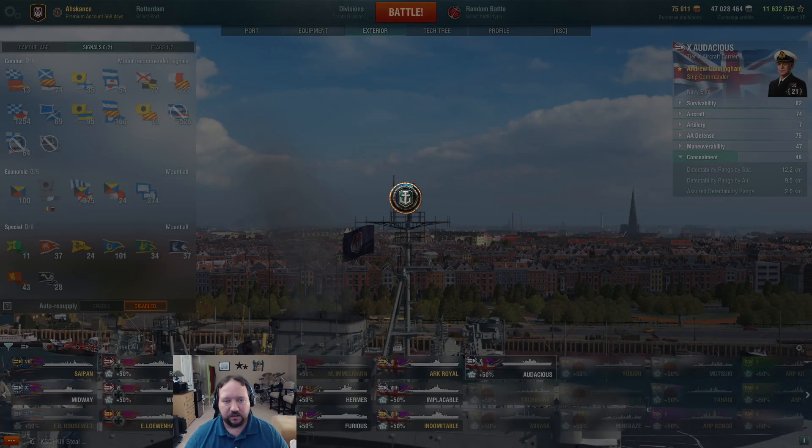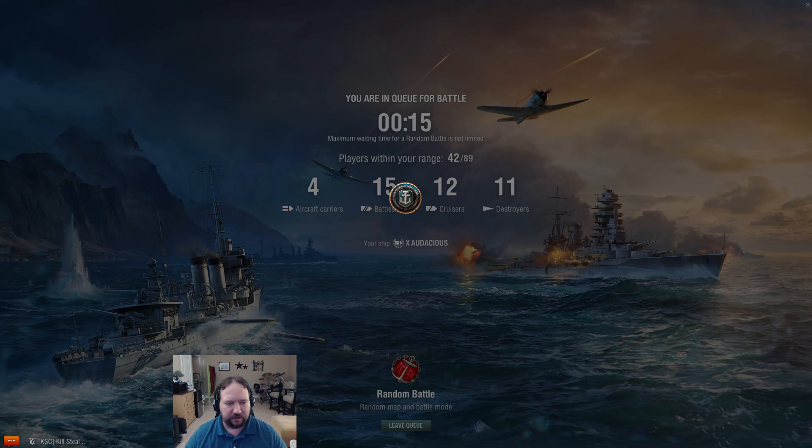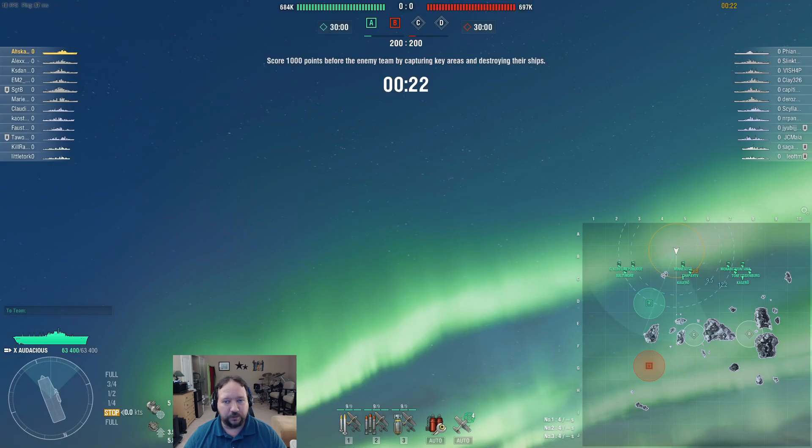Double check that we don't have any flags — we do not. Warspite, Issei, and West Virginia are the top three picks. West Virginia has AA. I think the Issei is going to be a strong pick, although her shells are floaty — they're accurate, but very floaty, which means it's less likely you'll be scoring big hits. For rockets on Audacious, you go for targets you can pen. You can pen DDs, although interacting with destroyers is hard. You can pen lower tier cruisers — we could rip into a Chappy or Tago, because they'll have like 25-27mm plating, so we could hit those for 12 to 15k.